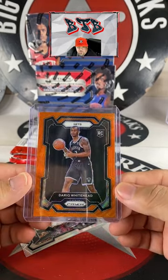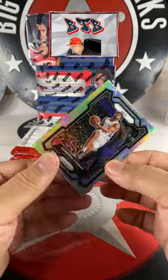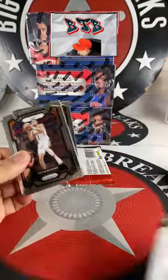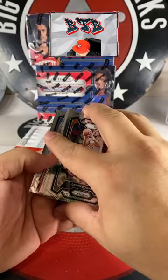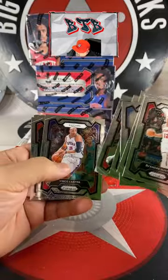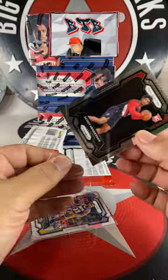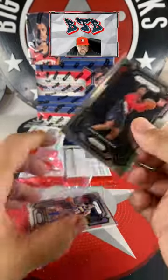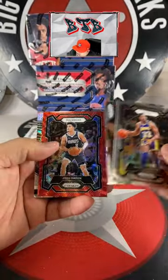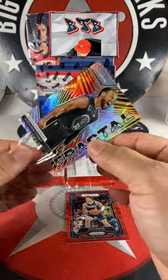Darick Whitehead orange wave, and then Cam Thomas on the silver. Scoot Henderson with the base. We haven't hit Wemby's bro — really man, just bases. Steph Curry on the fractal silver prism spot — Eric Rosier.